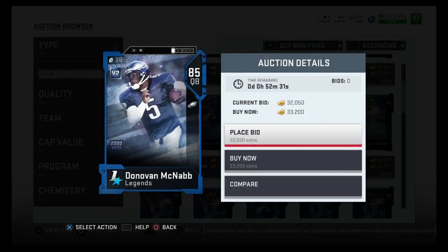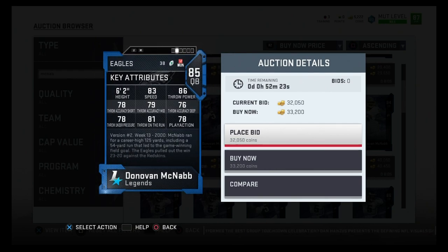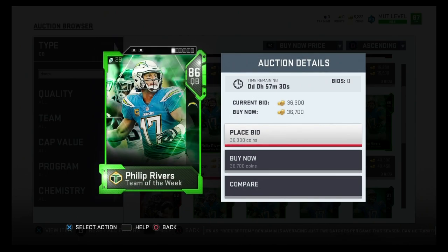Next we have 85 overall Donovan McNabb. He's around 25,000 coins roughly on the market. He's got 83 speed, 83 throw power, 78 throw accuracy short, 79 throw accuracy medium, 76 throw accuracy deep, 78 throw under pressure, and 81 throw on the run. For mobile passers, the main things you want are speed to escape the pocket and throw on the run. With 83 speed and 81 throw on the run, it's a really good combination for a 25k quarterback.